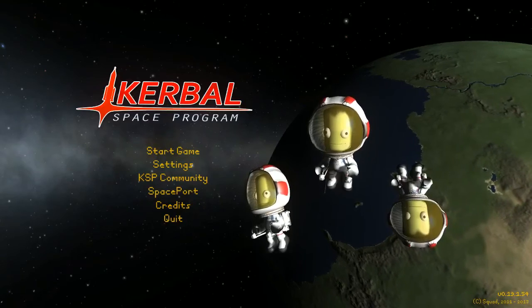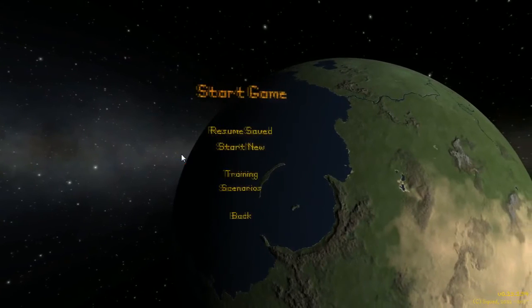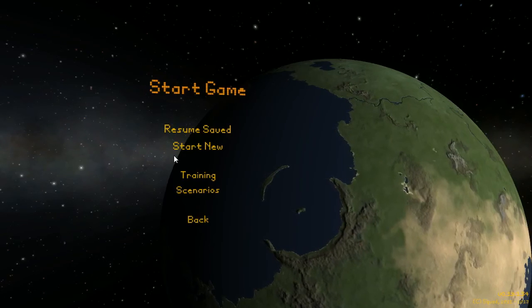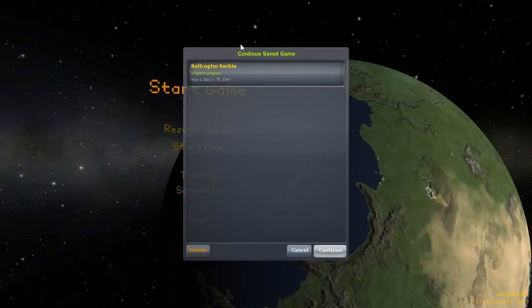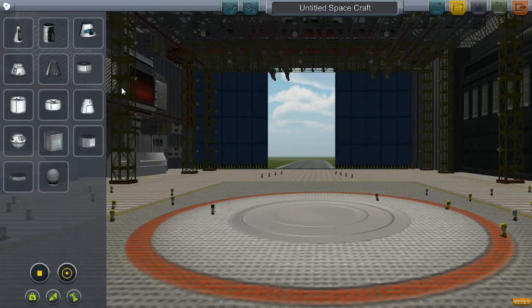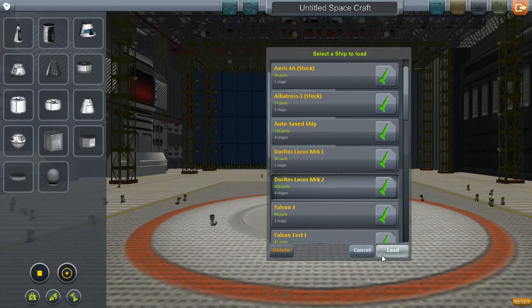Good morning everybody, welcome to another edition of Kerbal Space Program. We are going to go for an Easter egg on the northern cap. Earlier in the week we designed a ship - those of you that watched the live stream got to check it out. What we designed was called the Doritos Locos Mark 2 - it looks like a flying Dorito chip.